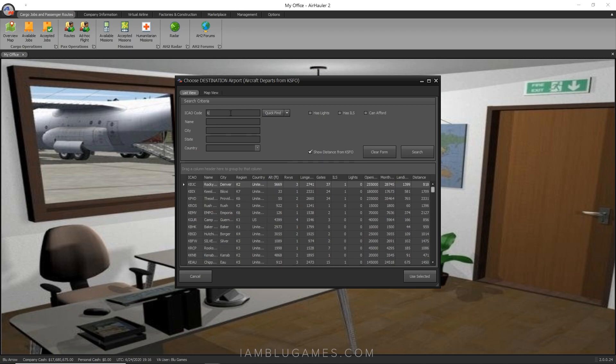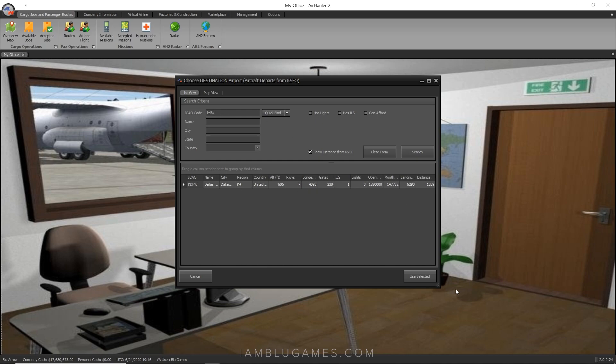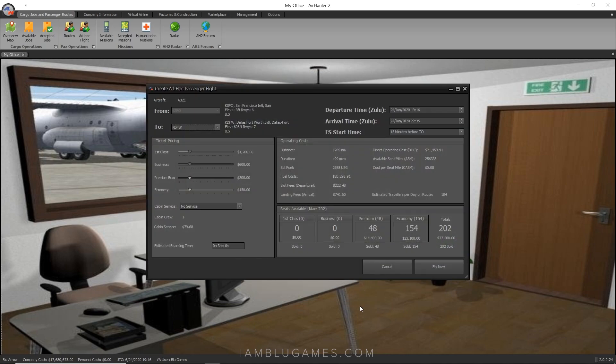Let's try Dallas, Texas — KDFW. I'll click 'Use Selected.' This is our ad hoc flight, as if I was going to do this flight myself. This aircraft has about 202 seats with premium economy and regular economy. My passenger reputation is maxed out, so I can max out my ticket prices and get about 189 people on board at $168,000 per leg, which is pretty good.